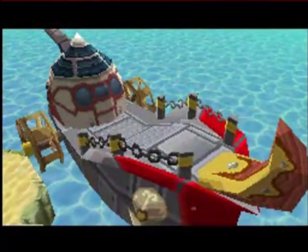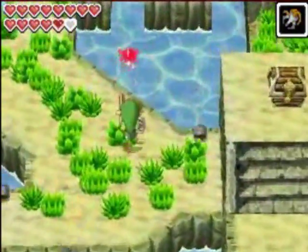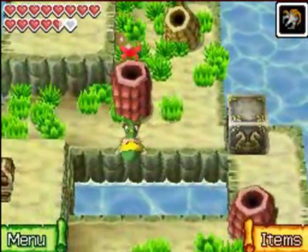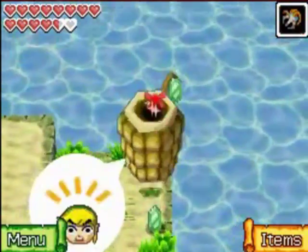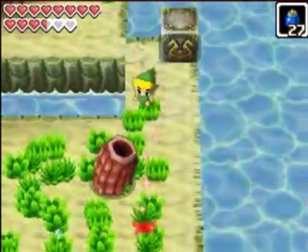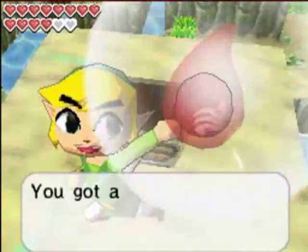Now we are at Spirit Island. Head to where this open treasure chest is and hookshot across, avoiding all the Octoroks shooting at you. Over here we're going to have a new enemy — rupee lights. They disguise themselves as rupees, and once you get close to them, they show their real selves and try to suck you in. You just defeat them like any other Like-Like. Head up these steps and we get a Power Gem.